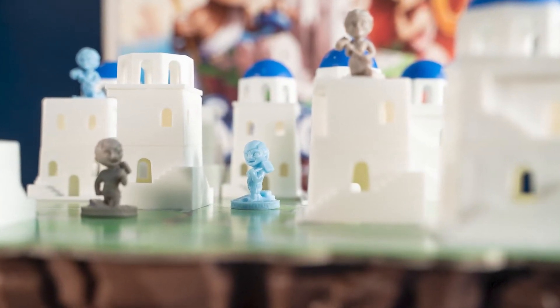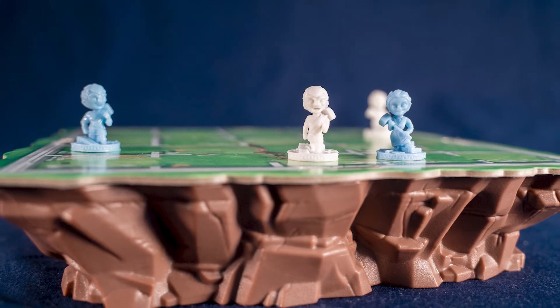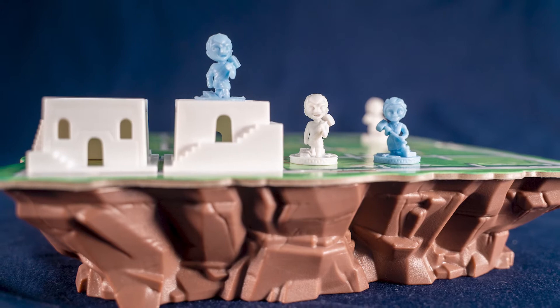The gameplay is fairly simple. You'll begin the game with two workers on the board. On your turn, you will move and then you will build. To move, you'll choose one worker and move them one space in any direction, including diagonally. If there are buildings already built, you can move your worker up or down one space as well.